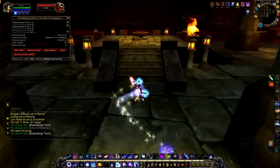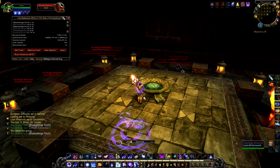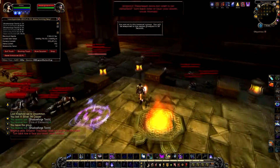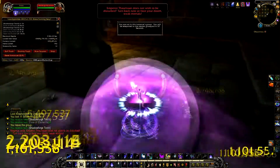After you light the second brassieres, the doors open up and you can kill Magnus. It's not really necessary, but you can use the Sky Step Potion here if you feel like you're running short on time.